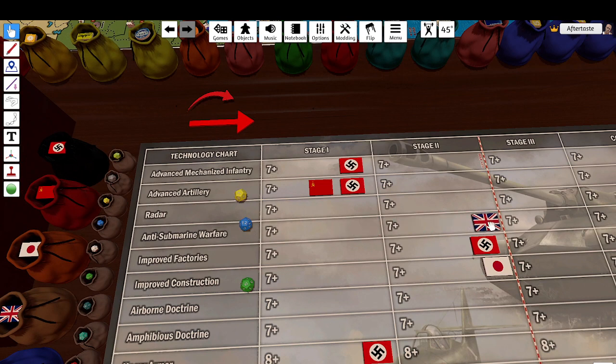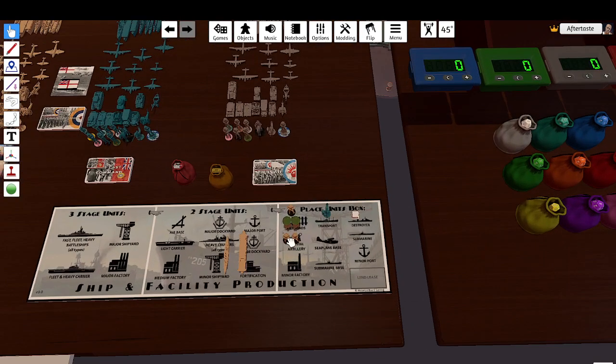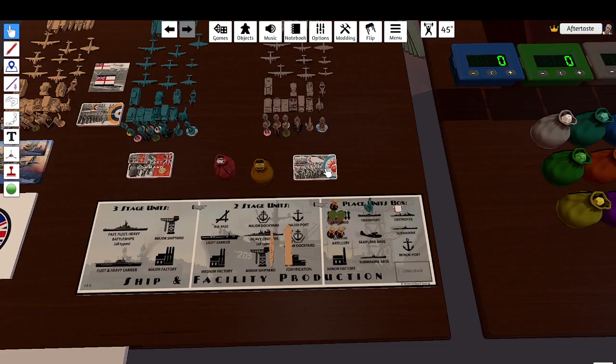That's a pretty good roll. For UK purchases, we have 15 to spend. We're going to spend 13 — purchasing three units of nine and two, which creates four, bringing us to 13, so we'll have two remaining. The FVC is going to purchase a triple-A, leaving them with one remaining.